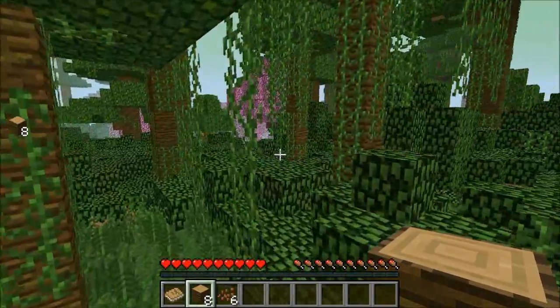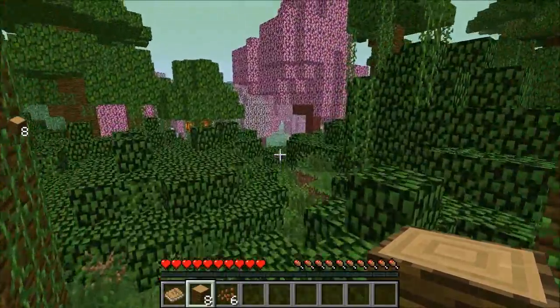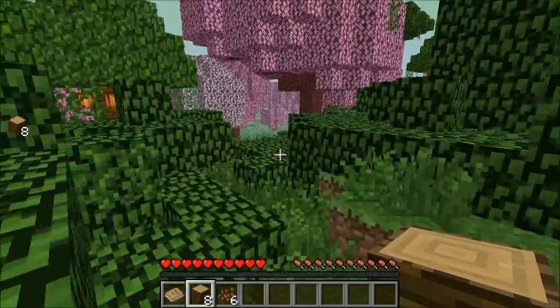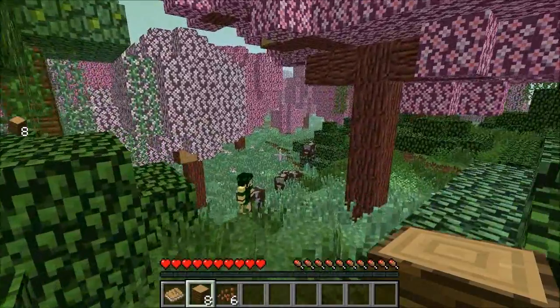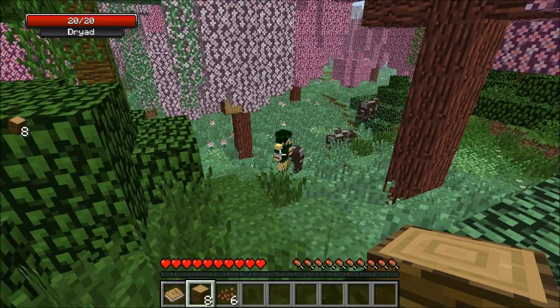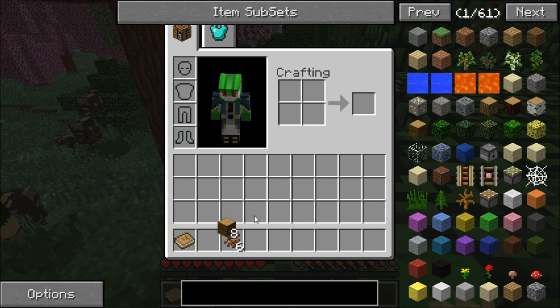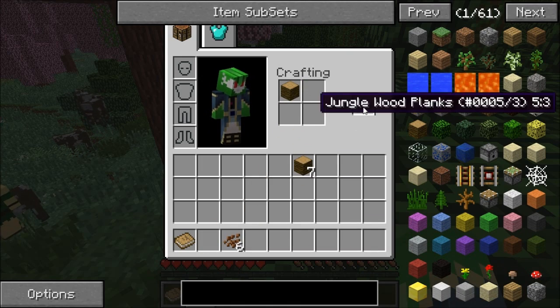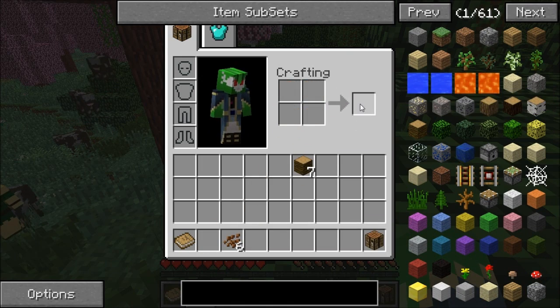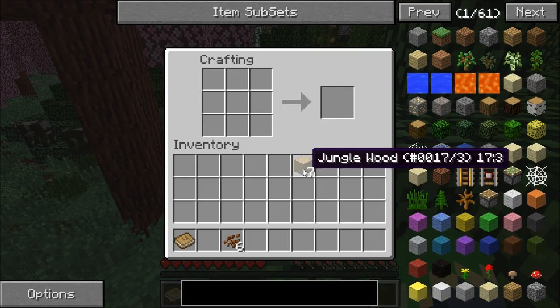We have a really pink tree over here. I think we're in a jungle right now, but this looks like a cherry blossom grove. There's a dryad and some cows — the cows look like food. Let's make a crafting table. I think I need to get some stone — stone makes better tools than wood does.